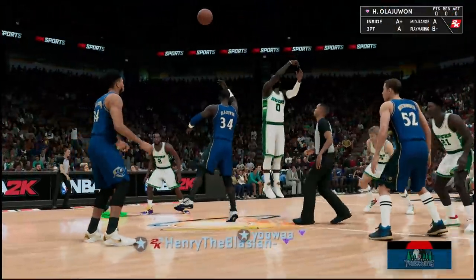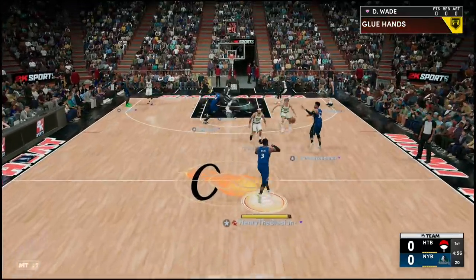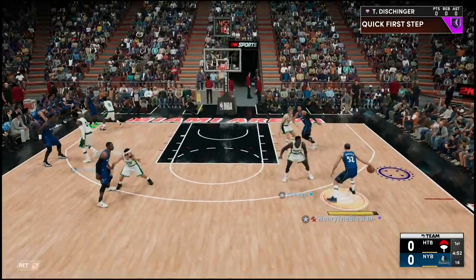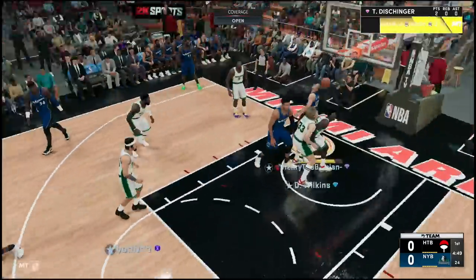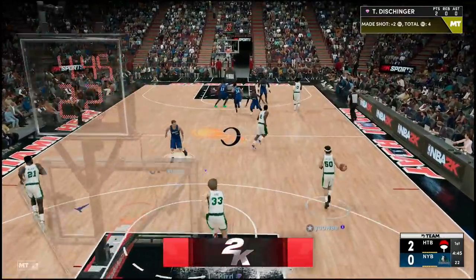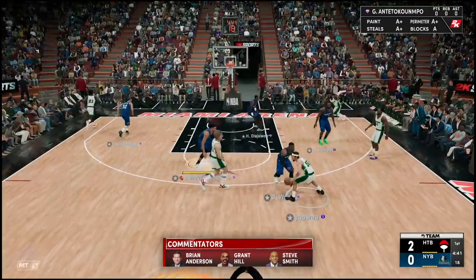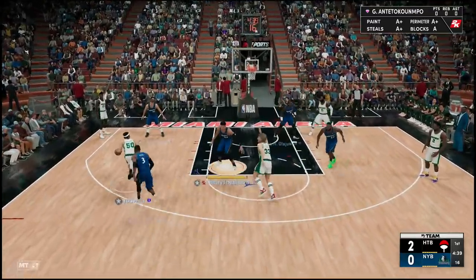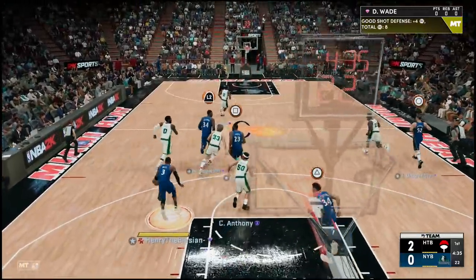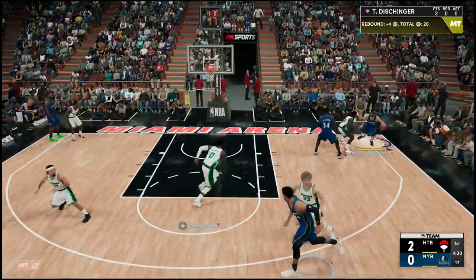Welcome to game one — definitely one of the more unorthodox teams I've run into in a while. Let's get right to that pick and roll — easy blow-by all the way to the basket. First bucket for Terry! Look at how tall he looks in game — I know he's 6-7 but he just looks taller for some reason. Good defense, lock it all up — and what a block there by LeBron James out of nowhere. Let's run in transition.